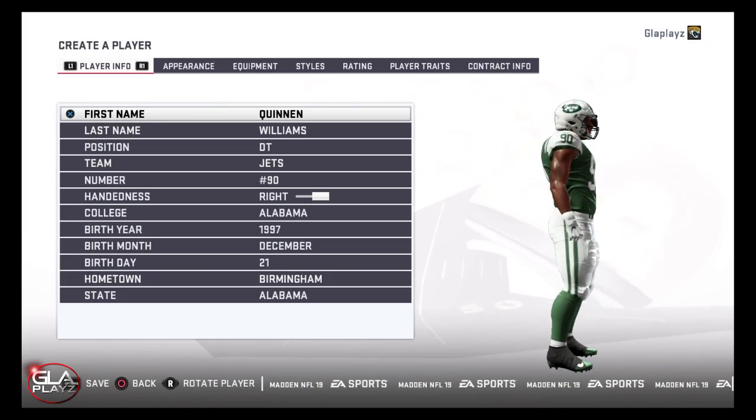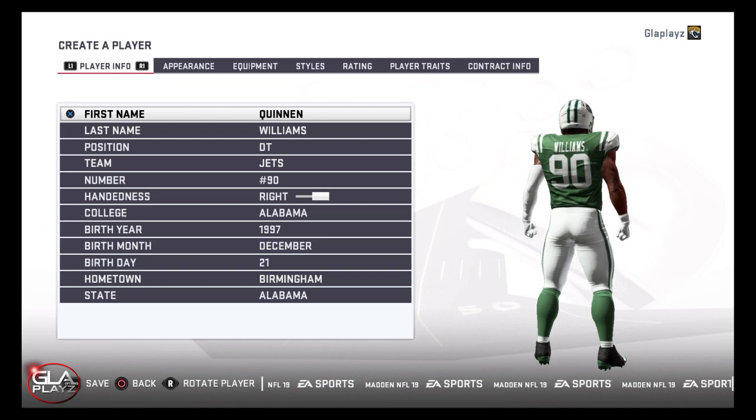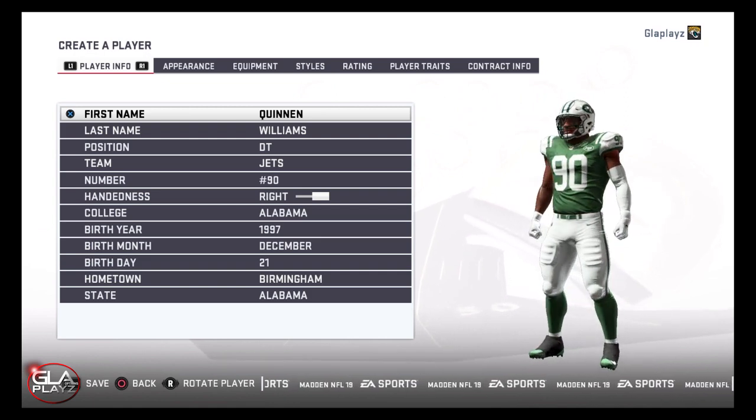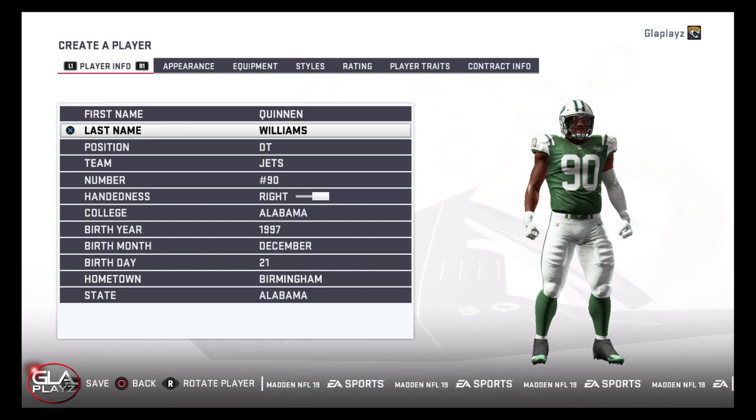Welcome back to the channel guys. Just want to bring you another Madden 19 video. In this video I'm going to show you how to make defensive tackle Quinnen Williams of the Alabama Crimson Tide.